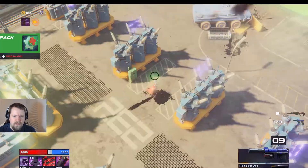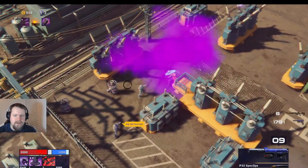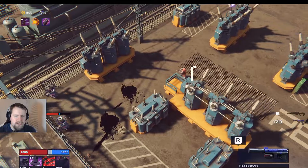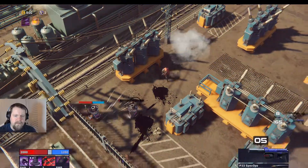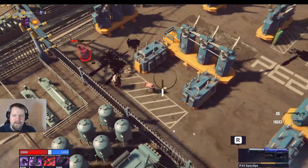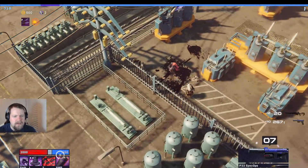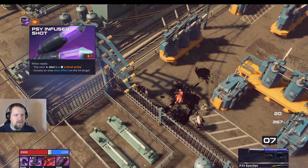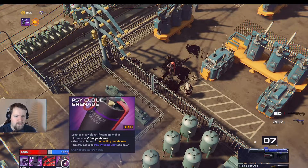If you throw the cloud down and then dodge roll within it, you get more shields returned. It's a lot of things to manage all together — making sure you have a cloud down, do what you need to do in the cloud. It also reduces our cooldown for our shot and is always a critical strike when you do it, plus an area slow effect and no ability cooldowns.